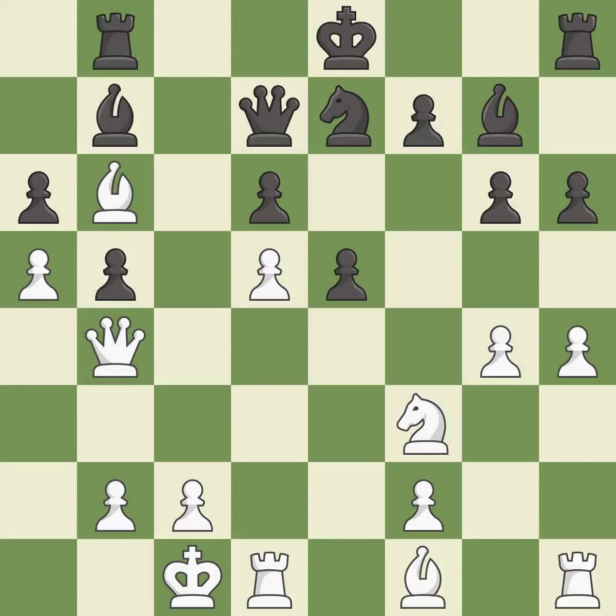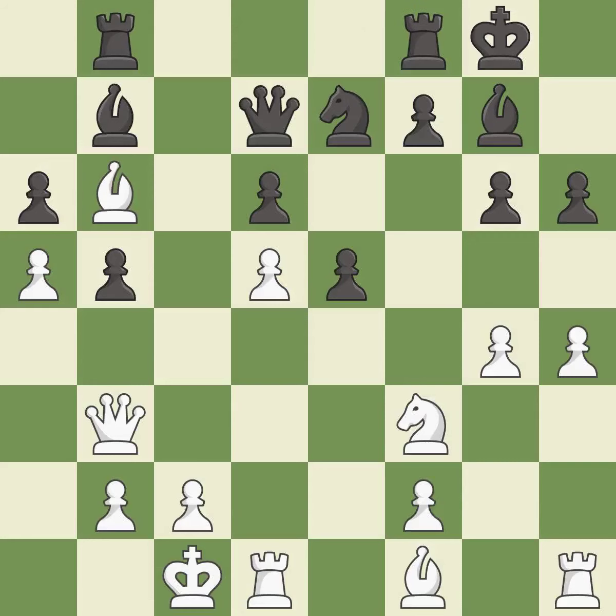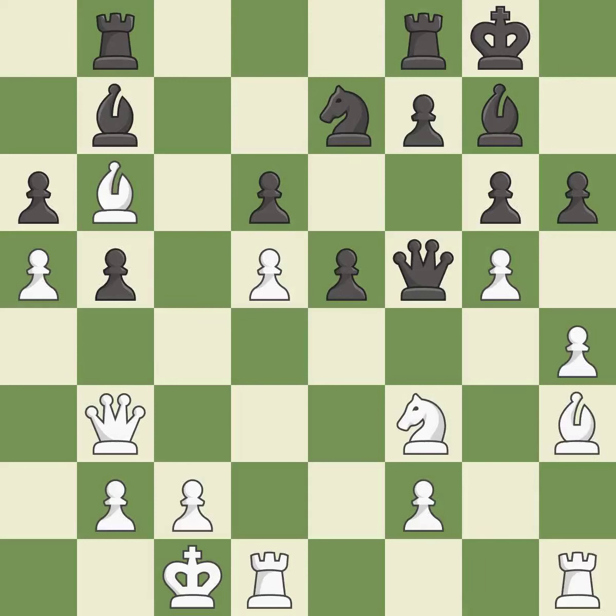This develops a bishop off its starting square, getting it into the action — it is best. This protects the attacked pawn — it is good. Black had an advantage, but now the game is close to equal — it is a mistake. This misses an opportunity to defend a pawn that was under attack — it is an inaccuracy. This is the strongest option — it is best. The game was close to equal, but now black has the advantage — it is a mistake.